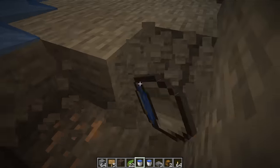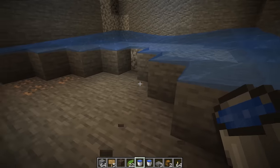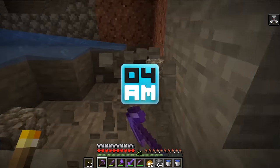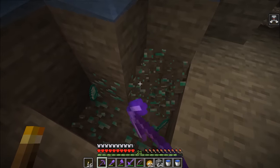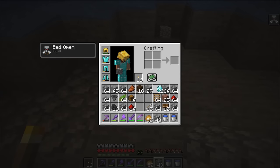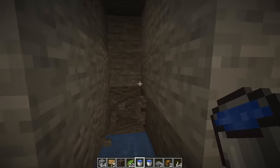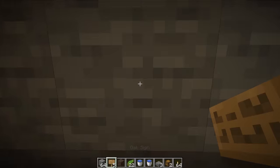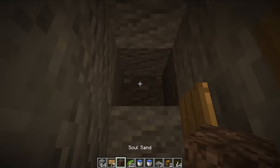Now we have an infinite water source. We're gonna place water in this corner and in the next one, and fill these up. The water should be flowing from the right all the way to our entrance, so we're gonna have to dig out a few more blocks. We're gonna dig these away and the next ones too. Then we're gonna place our first 4 signs — 1, 2, 3, dig away 1 more block, 4.